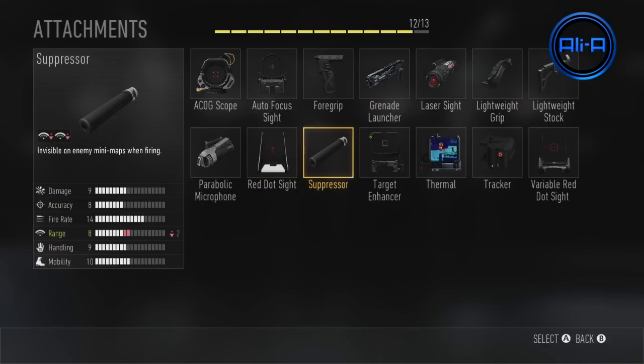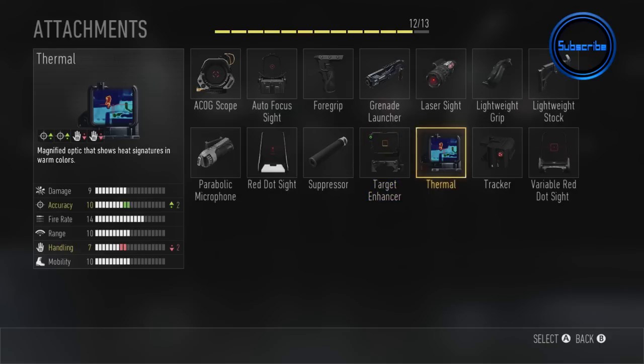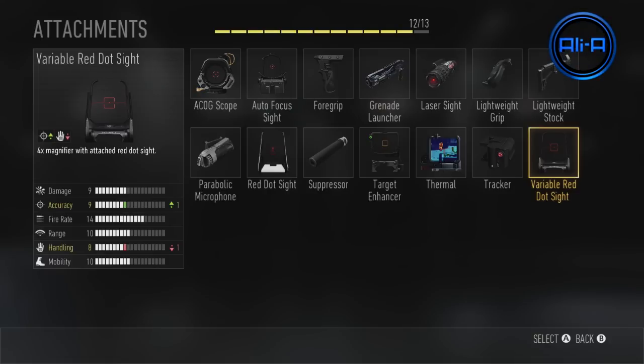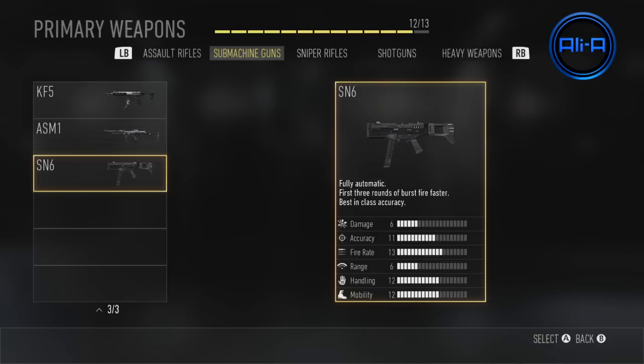Next up it's the red dot sight and the suppressor — very standard weapon attachments. The target enhancer is an advanced optic with built-in threat detection. The thermal sight is a magnifying optic that shows heat signatures. We've also got a tracker so that wounding enemies show up on your mini map. And finally the variable red dot sight which offers four times magnification.